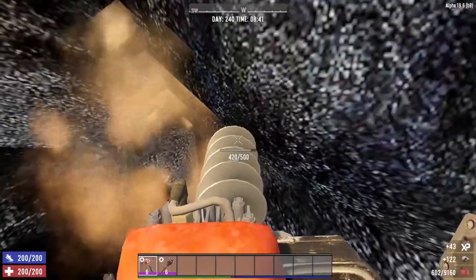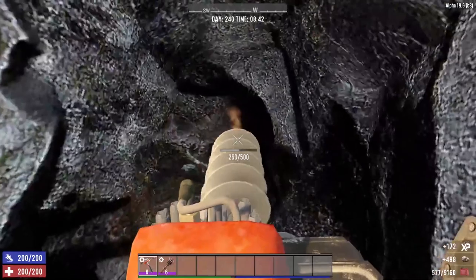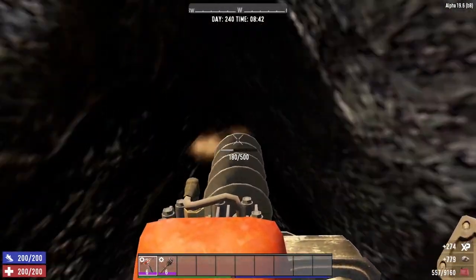By mining close to bedrock, you will not have to deal with the screamers up above. Which leads me directly into tip number two: give yourself multiple exits from your mine.